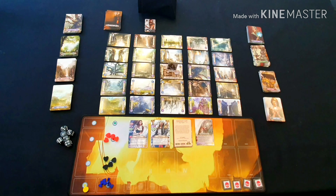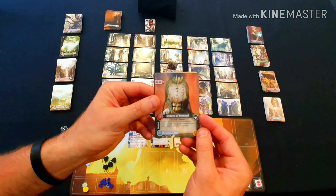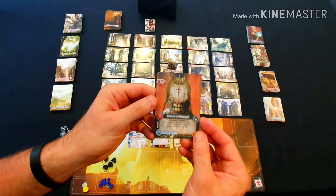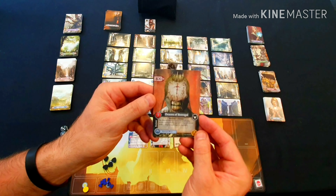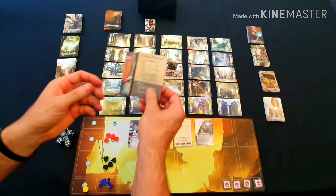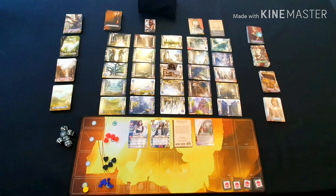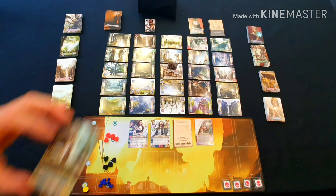The last few things we need to do are shuffle the ancient cards and draw one. I've drawn the Deacon of Betrayal — I really like this card, it looks like one of those Cenobites from Hellraiser — and we also take its associated ancient abilities card. These get placed at the top of the board. You then look through the deck of plot cards matching that ancient, shuffle them into a separate pile, and place them face down beside the ancient.